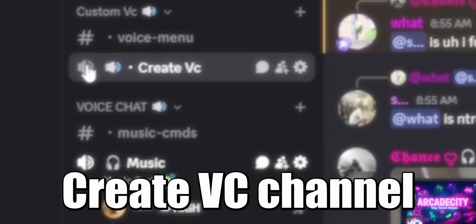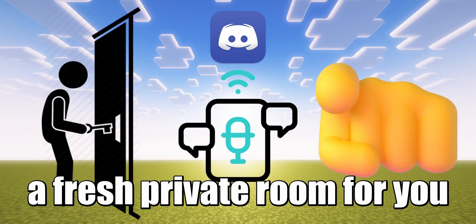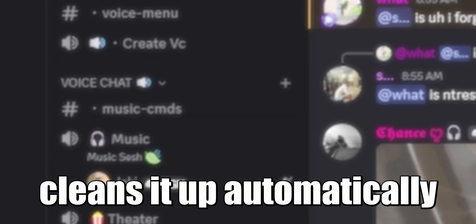Now, hop into the CreateVC voice channel. Watch it spawn a fresh private room for you. Leave, and Astro cleans it up automatically.